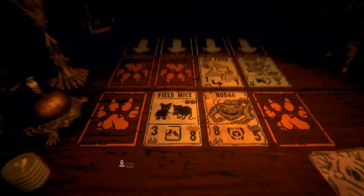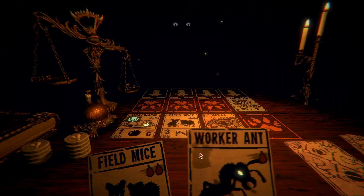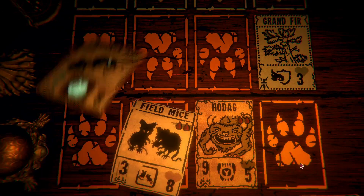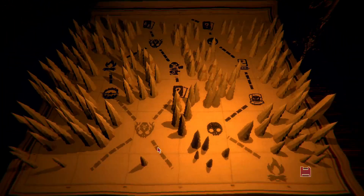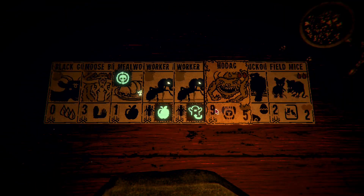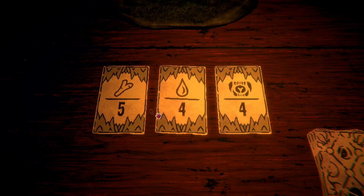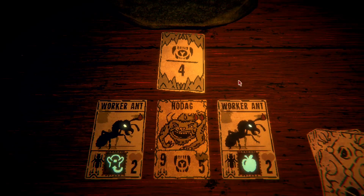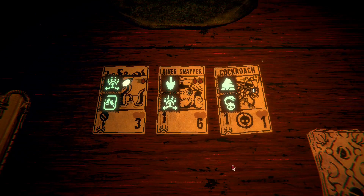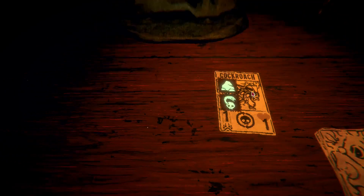Nice strong fieldmice. I should have double sacrificed for the other... Power, Blood, Bones. We could... there's a chance to win either Power or Blood. With Power — yeah. We're actually doing okay. Cockroach. An Eternal Cockroach. Made of Stone doesn't help with one health, but that is a great card. Defense is good.